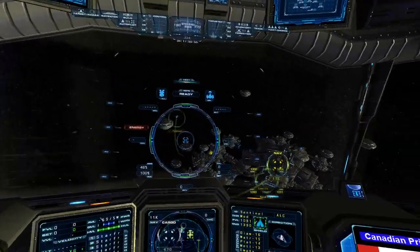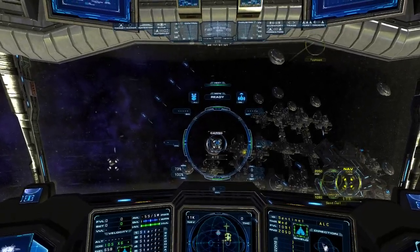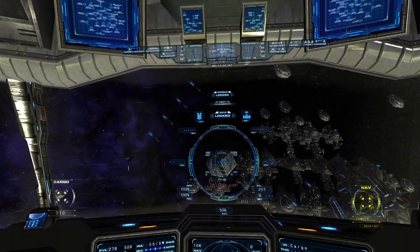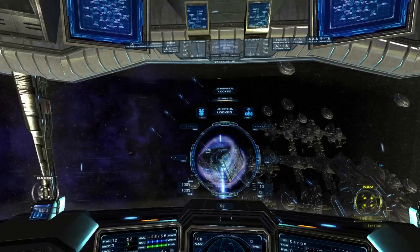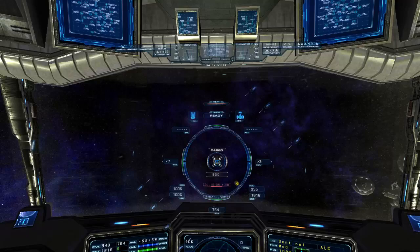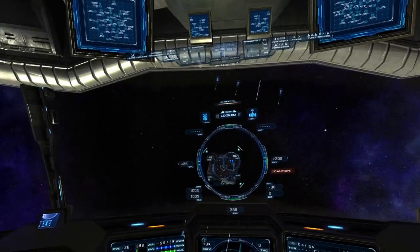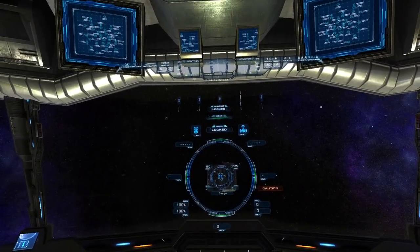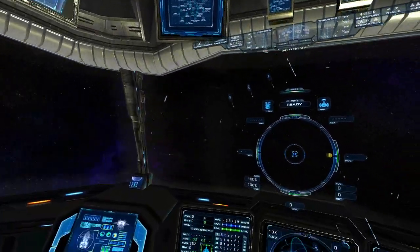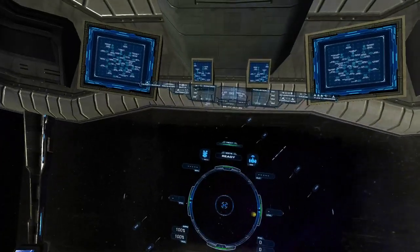Target. They're all yellow. You are now targeting a sentinel — he is with the ALC faction. Target container. You are now targeting a cargo container. Collect the cargo. Now collecting cargo. Done. We're going to collect this other one too. Target container. You are now targeting a cargo container. Collect the cargo. Now collecting cargo. I just picked up two cargo containers.